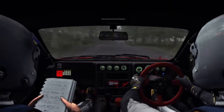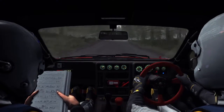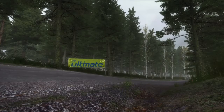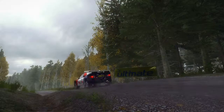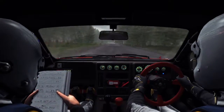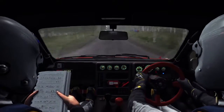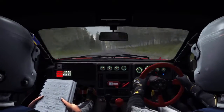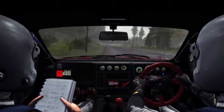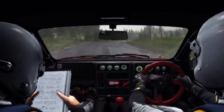Right 6 long, 100, left 4 half long over crest jump, 200, middle over crest, 80, left 5 half long over bunk, 40, care right 5 over crest jump, continue through dip, small crest, 40 past junction, left 3.